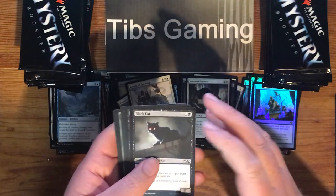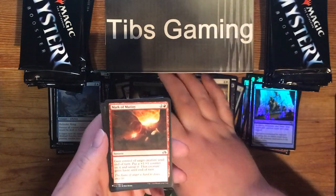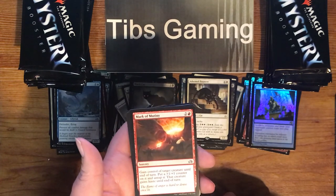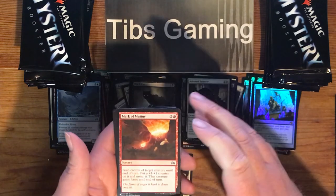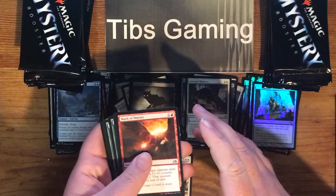Black Cat. Skeleton Archer. Mark of Mutiny — two generic and a red for a sorcery. Gain control of target creature until end of turn, put a plus one, plus one counter on it and untap it. That creature gains haste until end of turn. I guess there just has to be one of these in every single set.